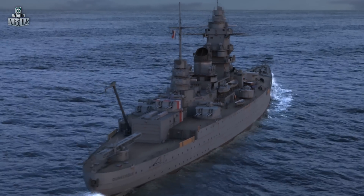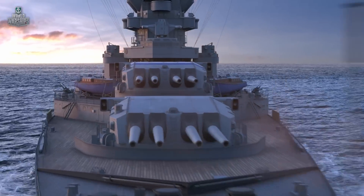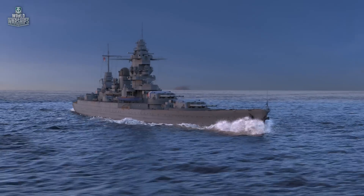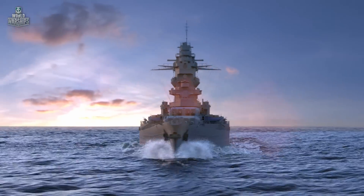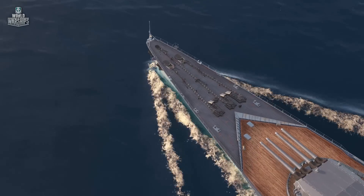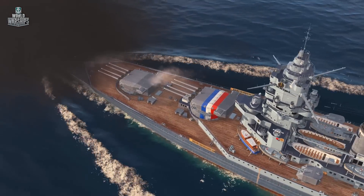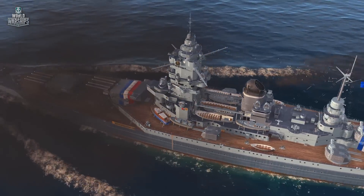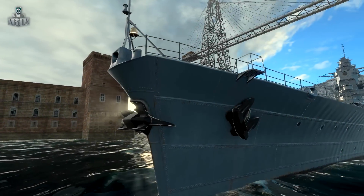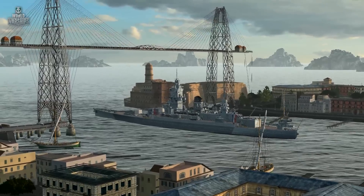At times, allies can be worse than enemies. The fate of battleship Dunkirk is a vivid example of this. Built in 1937, she was the world's first high-speed battleship. With good cruising speed and powerful armament, Dunkirk could have easily hunted and destroyed Germany's heavy raider cruisers. But the battleship was deprived of the chance to fight against Kriegsmarine forces. After France was defeated, the British feared that advanced French ships would fall into the hands of Germany.